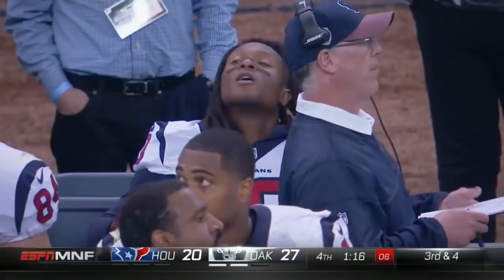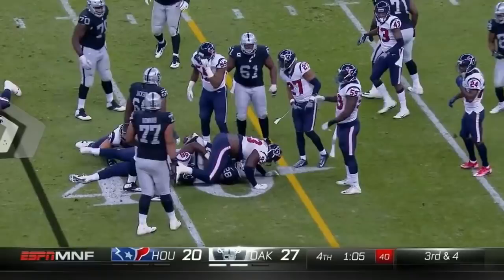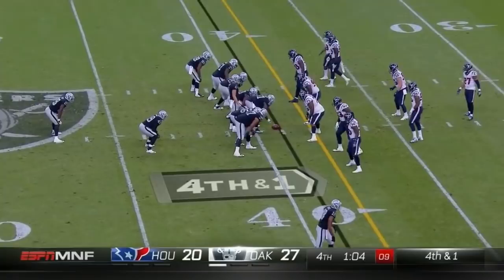Carr under center, Murray the lone back — stretch run. Breaks one tackle, breaks another. Flag came down — the Raiders held. That'll stop the clock. Here we go. Carr under center — they go heavy left. Menelik Watson outside of Donald Penn, Walford outside of Menelik, offset eye right, Alawale ahead of Murray. Hand off to Murray off the left side. First down Raiders — game is over. The Raiders are 8-2 on the year.